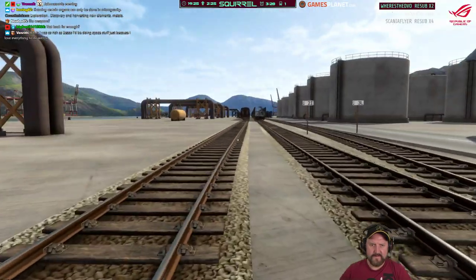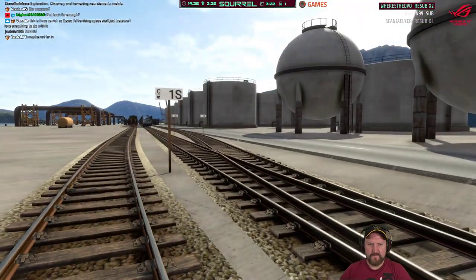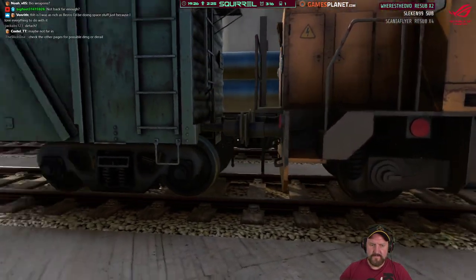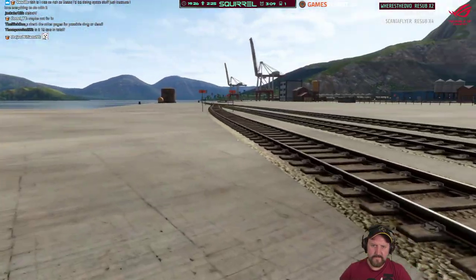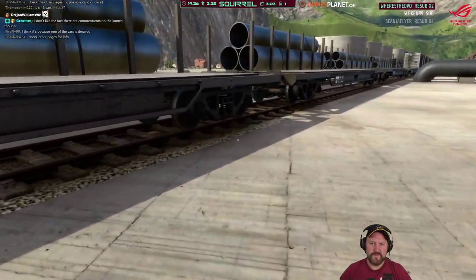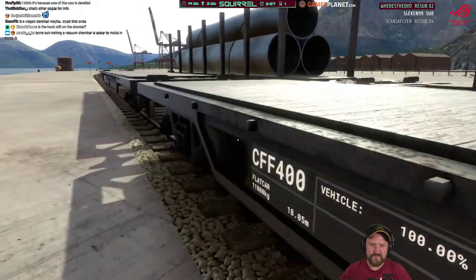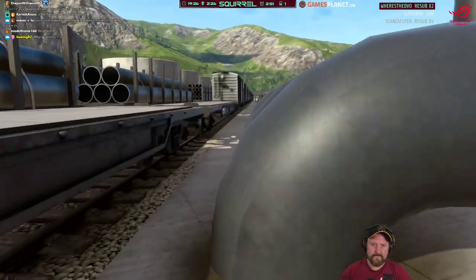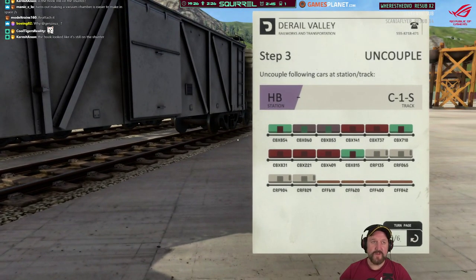The heck? Are we too far back or something? I did detach — you saw me do it. I think it's because one of the cars is derailed. Which car is derailed? The job specifically says uncouple the following cars at the station track.